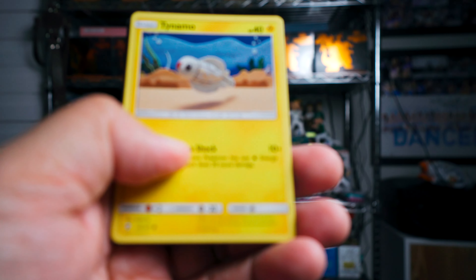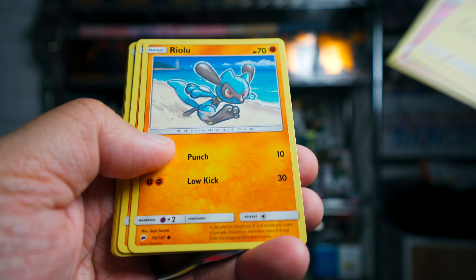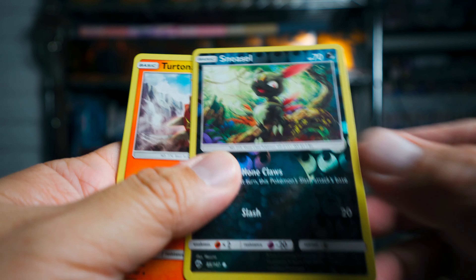We're going to go to Burning Shadows before we hit up the XY Evolutions. We have a Tynemo, Cutiefly, Ryulu, Rhyhorn, Tangella, Sneasel, and Turdinator. Nothing too crazy out of that one, for sure.